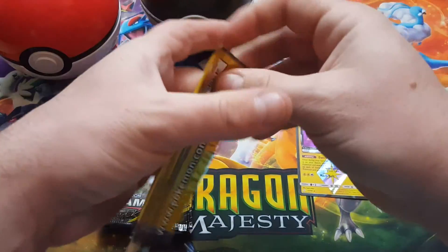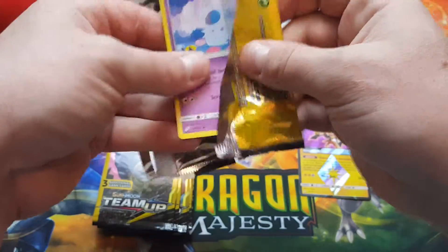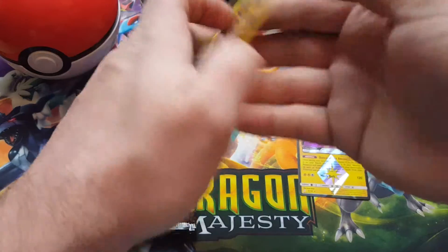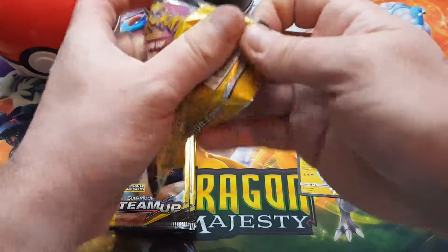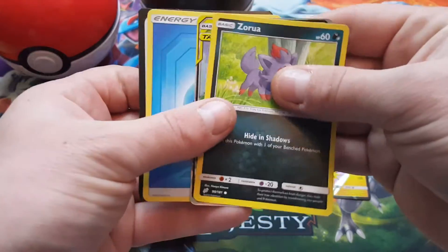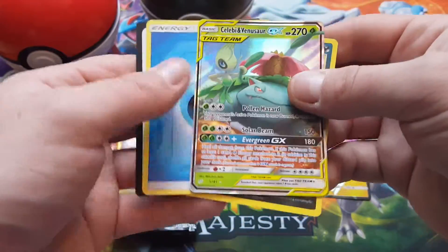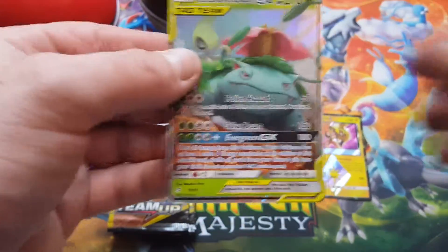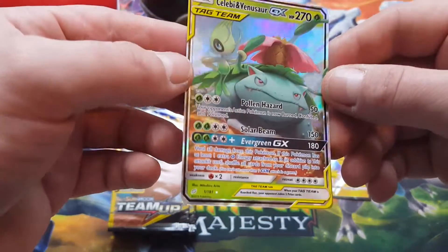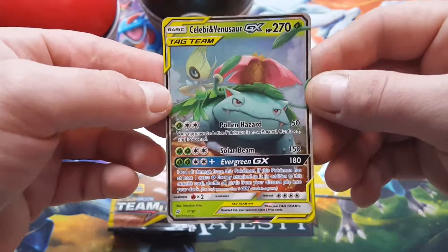I did buy a giant box of these dollar tree packs and I know you're supposed to get at least a few hits in them. We haven't gotten much — we got this a lot. Oh, there we go — a tag team! I don't think I have them either. Celebi and Venusaur Tag Team GX — ultra rare, very cool!